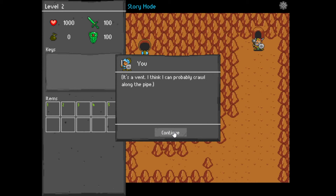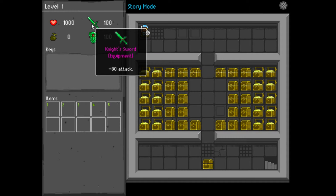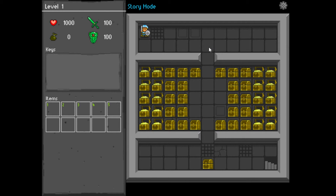There's a vent. I think I can cross along the pipe. We start with 100 attack and 100 shield, and a bunch of chests.